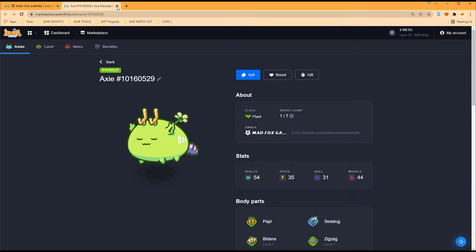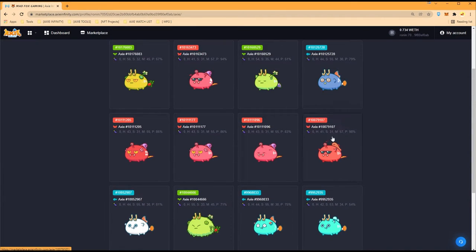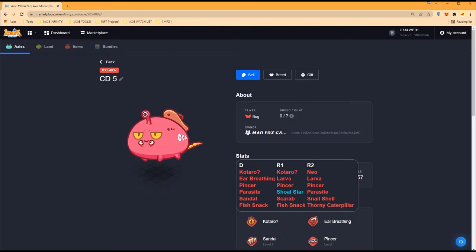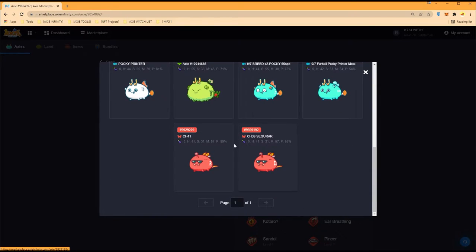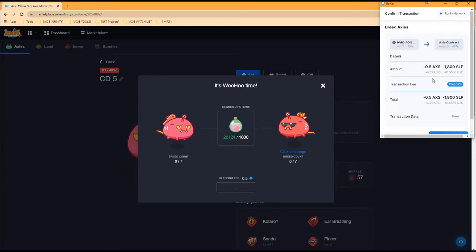Moving on — we have these beautiful Sandal and Scarab axes that we're going to pair together. We'll do a 50-50 split: Sandal then Scarab. This one has triple Parasite, and this one also has triple Parasite — we need to pair with someone with triple Parasite. This one has Shoal Star, so we need to compensate with an Axie that has triple Parasite. The Scarabs turned out to be siblings, so we'll cross-pair them with the Sandal.